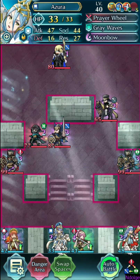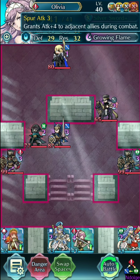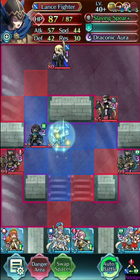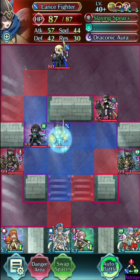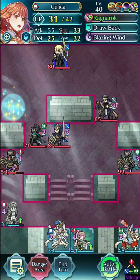Just need an Azura with Attack Tactic. I actually didn't even check to see if Olivia's Spurs even matter. You could really use whatever Dancer you want here, but I use Azura with Wings of Mercy. And the only thing I'm going to need is somebody to take this hit — have enough speed to survive a Lance Fighter. Whether that's Azura, it's up to you.